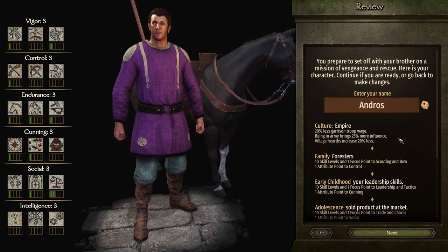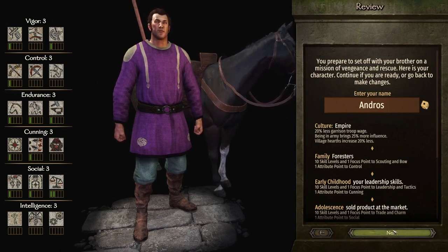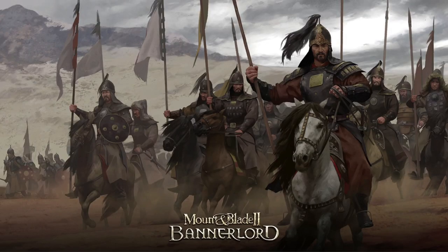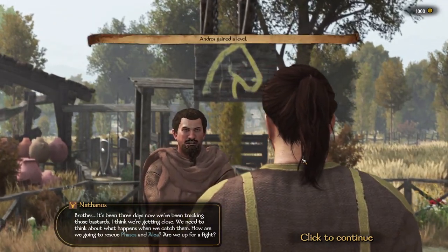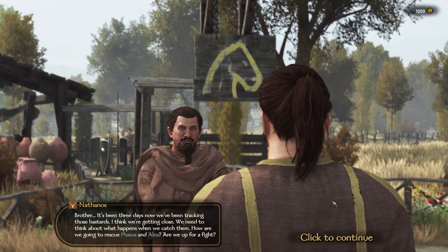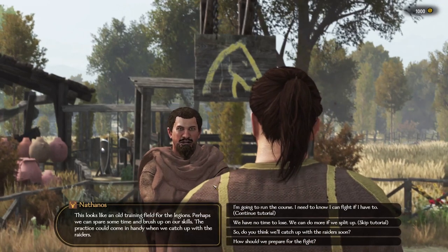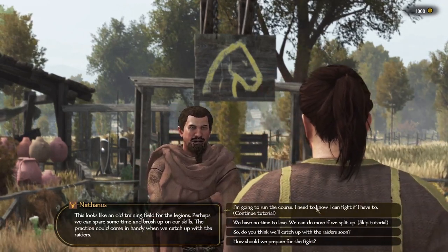Our name — Andross. Why not? Okay, this is our name. Let's get started. We're going to leave default settings for this particular game. The opening cutscene plays: 'Brother, it's been three days. We're getting close. We need to think about what happened. How are we going to rescue our brother and sister? Are we up for a fight?' So we click to continue. An old training field for the legions — perhaps we can spare some time and brush up on our skills, or catch up with the raiders.